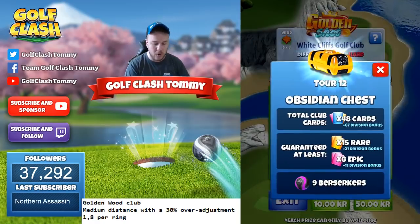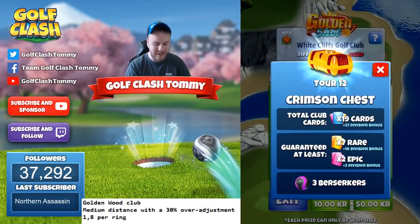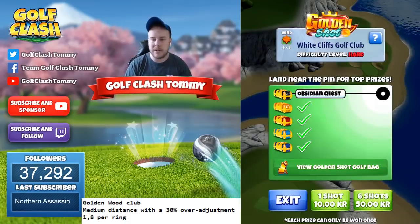The Obsidian chest is for the hole-in-one, the Amber chest for the yellow ring, the Crimson chest for the red ring, the Aqua chest for the light blue ring, and the Cobalt chest for the dark blue ring.